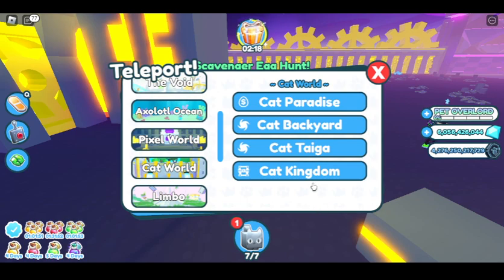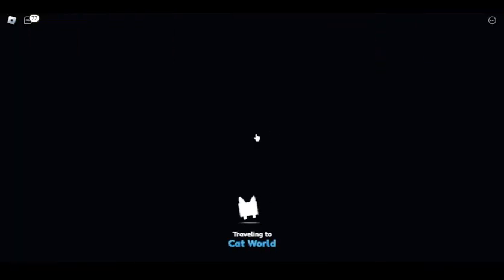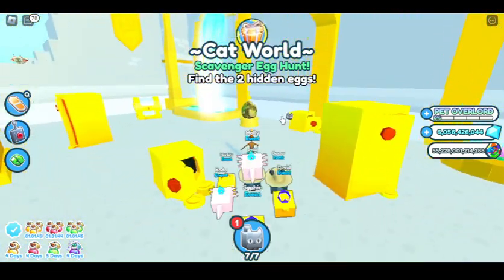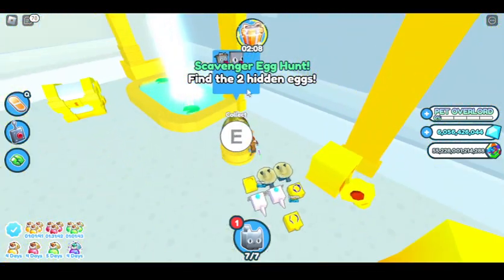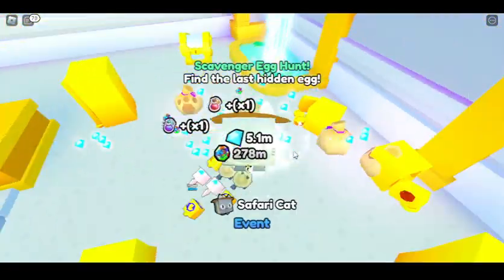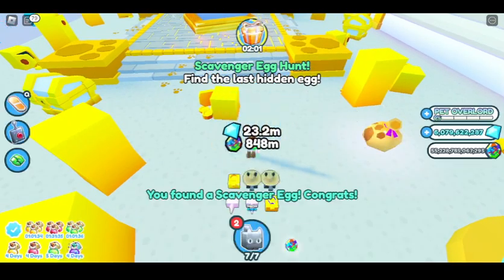Now for the second egg, you're going to have to go to this cat kingdom. At this giant chest over here, you can see that there's an egg. Here it is, let's collect it. Looks like another safari cat — pretty cool.